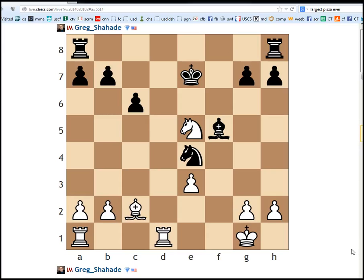So I'm looking at this position - my first instinct is certainly to move g4, attacking his bishop and deflecting it from the knight. In that case, black has moves like king to e6, attacking our knight.